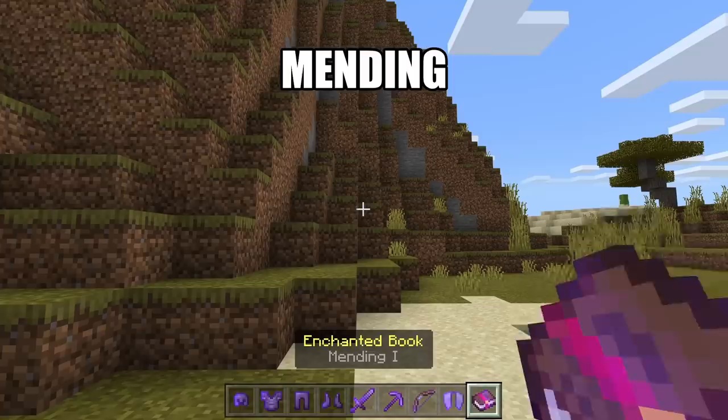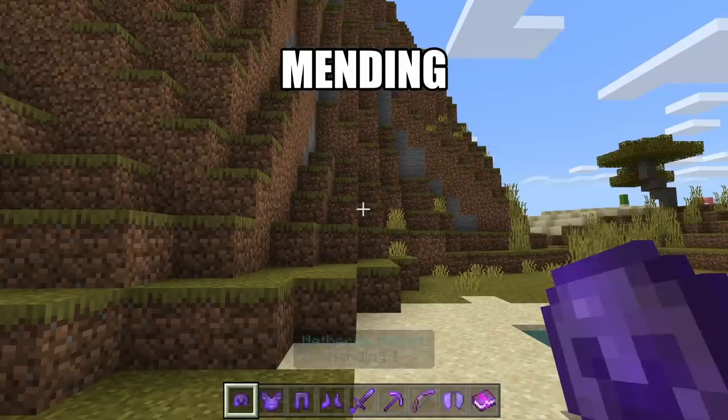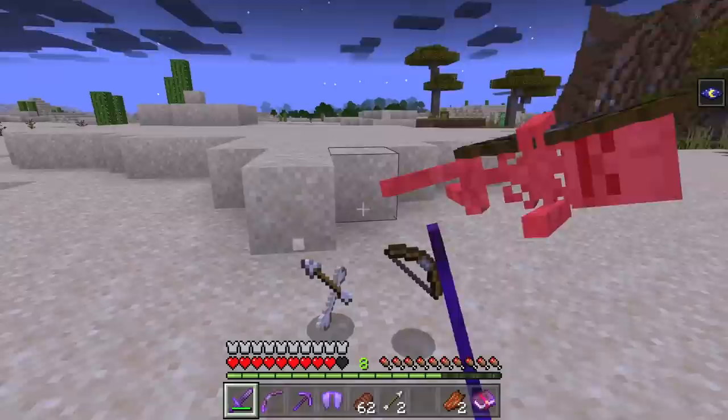Mending can be applied to any armor, tool, weapon, or elytra except for an item that has already been enchanted with Infinity. Items that are enchanted with Mending can be healed whenever you gain experience. By the way, you need to be holding or wearing those items for them to be repaired.